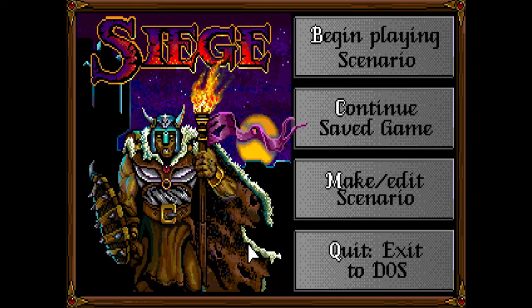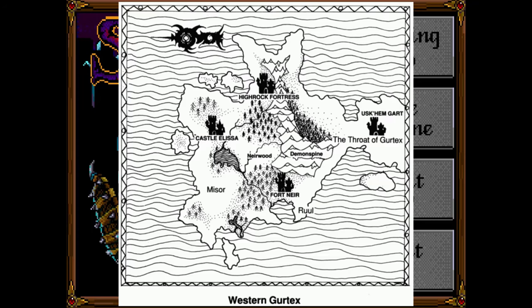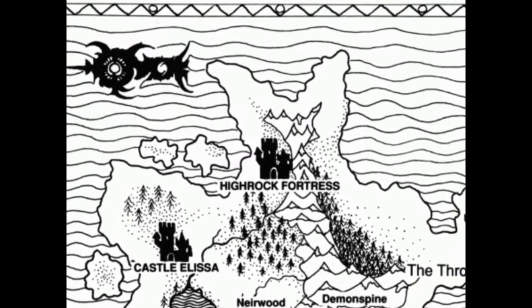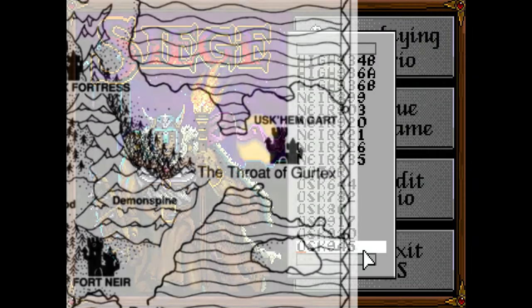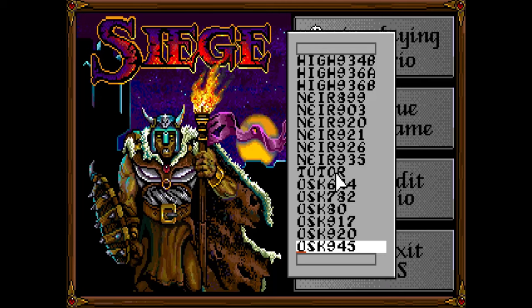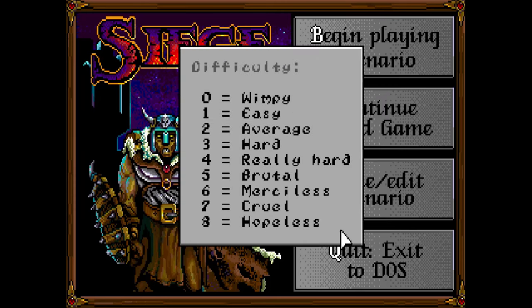So there's basically no campaign map in this game — there are only scenarios. There are four different maps that make up all the scenarios: High Rock Fortress, Castle Alissa, Fort Nier, and Uskum Gart. We're going to do the tutorial, which is in Fort Nier, and we're going to be the attacker. The difficulty in this game is set by limiting how many units you're allowed to have on the field, so we're going to set it to average.